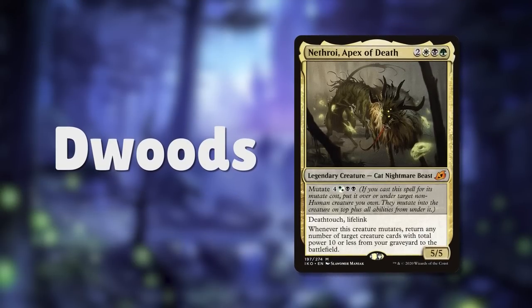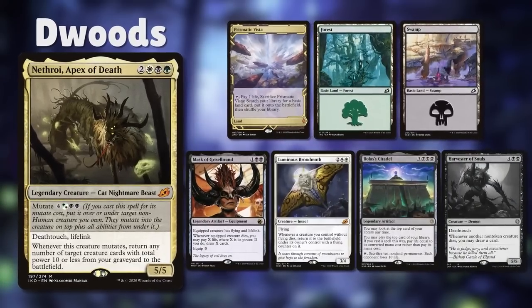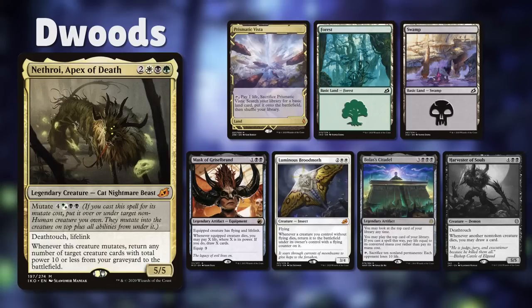Our third player is Dwoods aka Dwoodles, piloting Nethroi Apex of Death, an Abzan sacrifice deck looking to sacrifice creatures for value and drain out the table in the process. Dwoods mulls down to 6 and keeps a hand with Prismatic Vista, Forest, Swamp, Mask of Grizzlebrand, Luminous Broodmoth, and Bolas' Citadel.